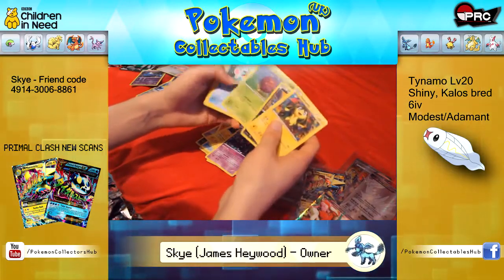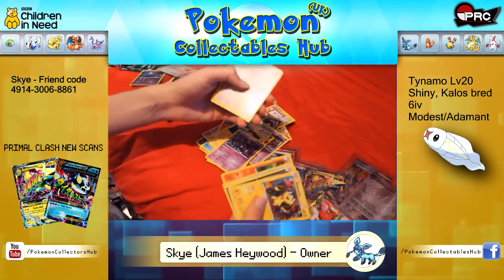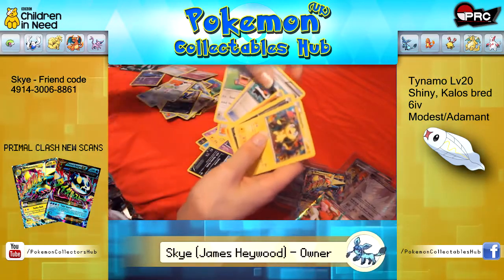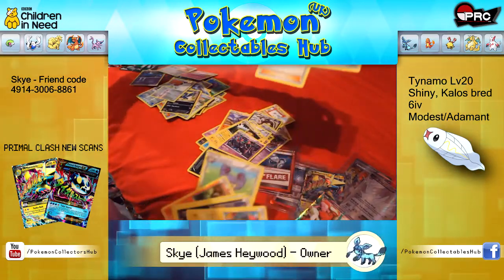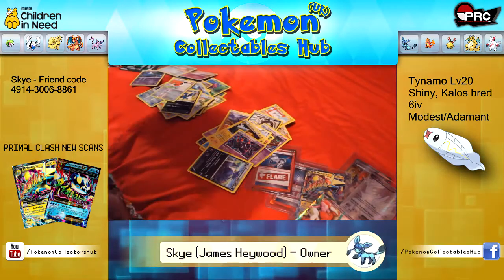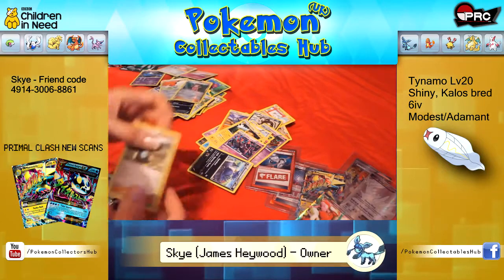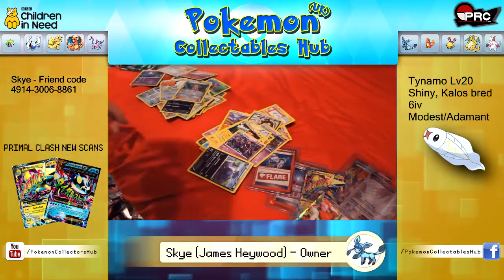Helioptile, Murkrow, Venonat, Finian, Litleo, Reverse Fletchling, Honchkrow Rare, Rollerskates, Landorus and Tieno. Interestingly enough, the only other time you could obtain this Tieno was in the X and Y starter deck.